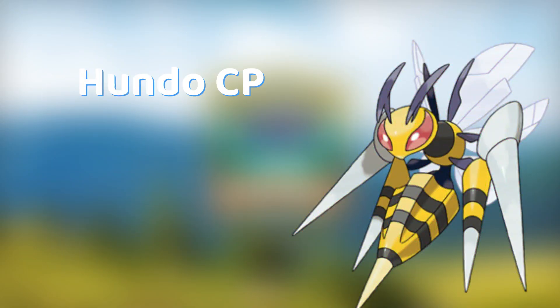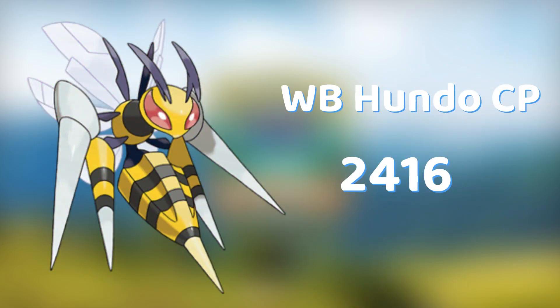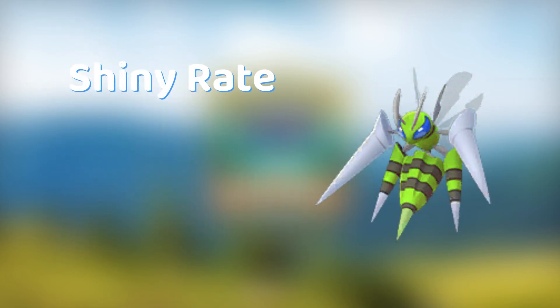If you are looking for a Hundo, the normal Hundo CP is 1933 and the weather boosted Hundo CP is 2416. The shiny rate will be 1 out of 64.